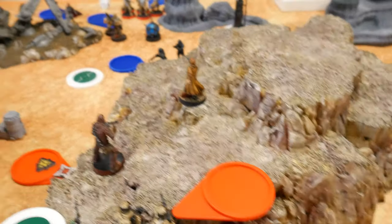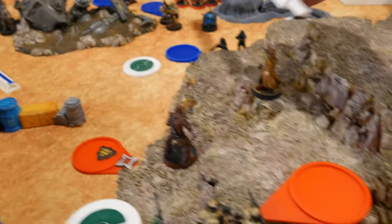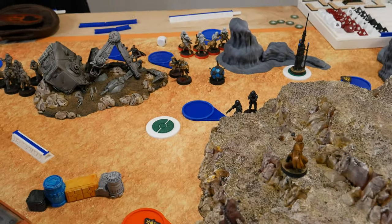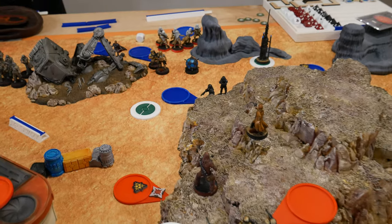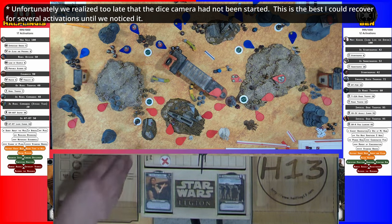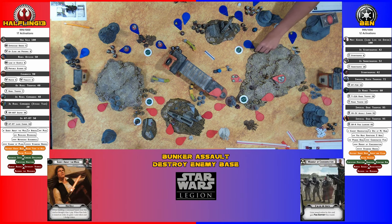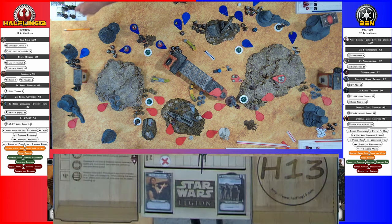With Steady, Han takes a shot at the Deathtroopers and can also reach the Shore Troopers — two shots, giving him and Chewbacca two dodges each. Versus the Deathtroopers: one crit, one hit. The crit surges to a crit, so just one cover save — both dead. For the Shore Troopers: a hit and a crit. No cover — both Shore Troopers are dead.